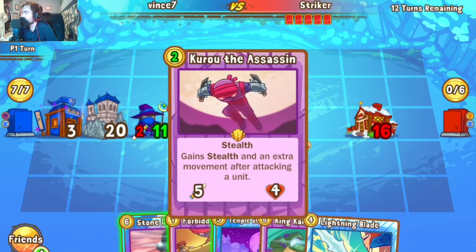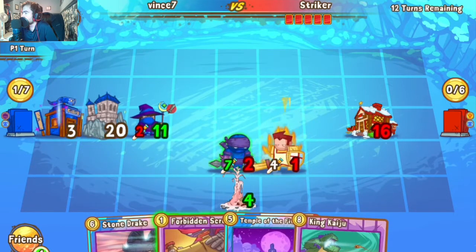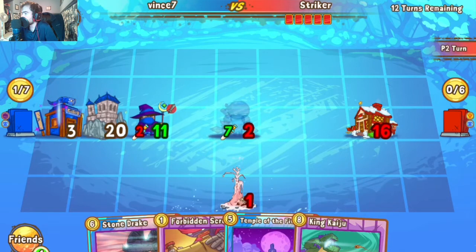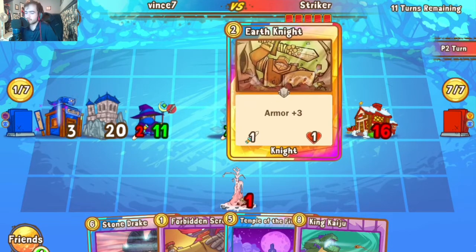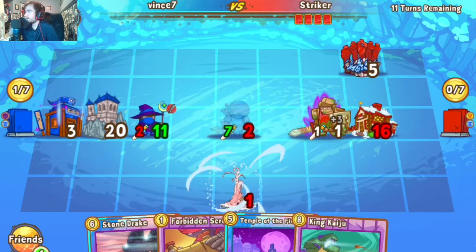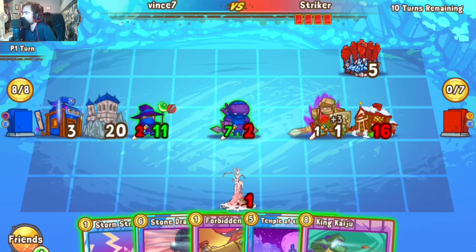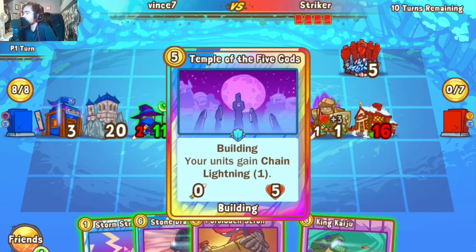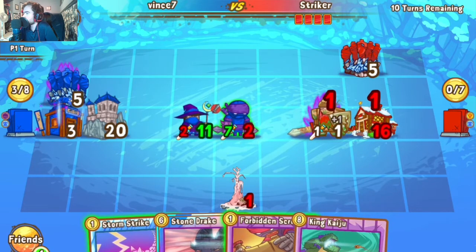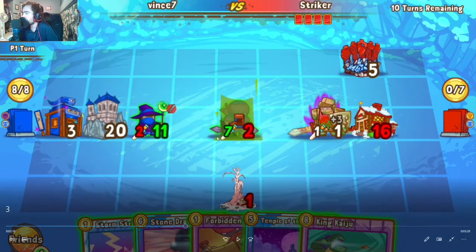Lightning Blade on Coru, connecting to both the Paladin and the Pillar. Coru goes back to that safe square, protecting it from whatever Striker has in hand. Striker just goes for some blockage. Vince goes for the Sume connection — a missed opportunity here because Coru had a speed buff from Sushi Shack, so it could have ridden in for seven and then done the Sume stuff.